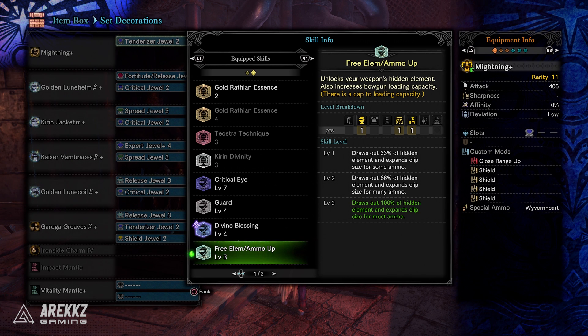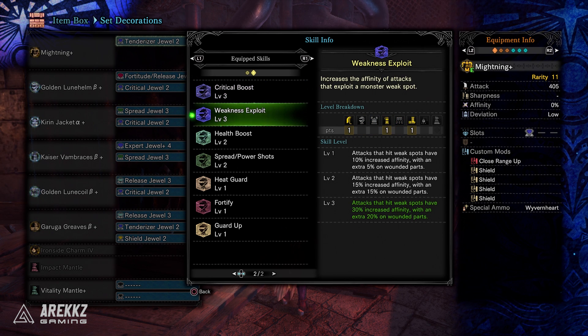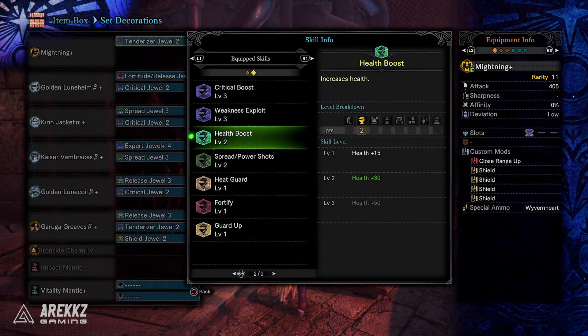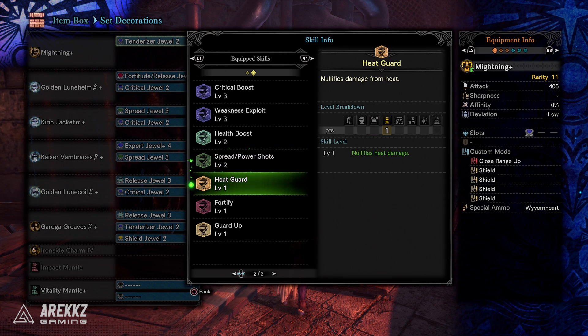On top of that you'd have Free Element/Ammo Up — Ammo Up in this case — because that expands the clip size for most ammo. You then have Crit Boost level 3 to increase damage dealt by critical hits to 40%. Weakness Exploit gives you that base 30% increased affinity when striking weak spots, and an additional 20% if that part is wounded. If you have the decorations Iconoclast had, you'd have Health Boost level 3 for the max 50 health — in my situation I only have two. You then have Spread/Power Shots, which increase the attack power of spread ammo and power shots, and also a point in Heat Guard which nullifies heat damage — just a kind of extra from the armor set.